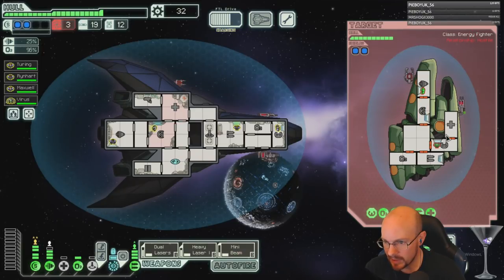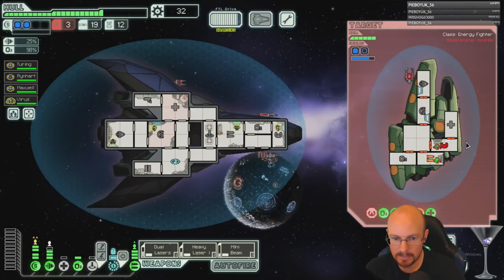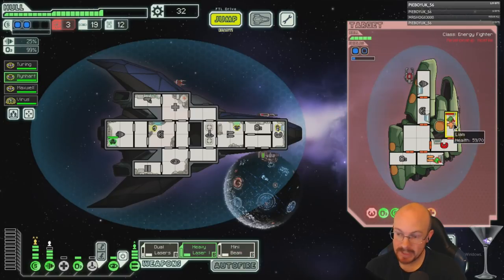We do want to kill their crew if we can. I can't hit his medbay with that. Of course, they have level two or three medbay. Why wouldn't they?